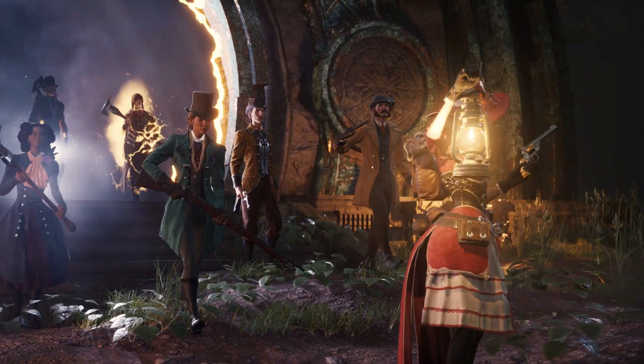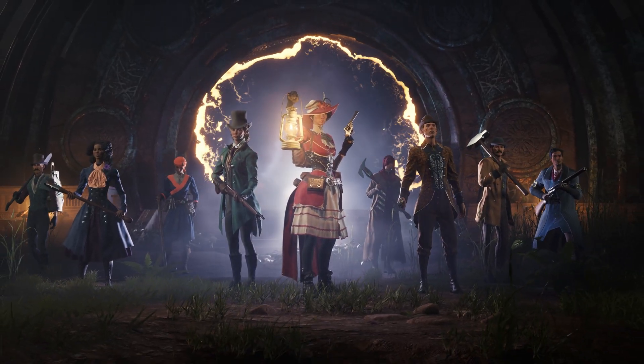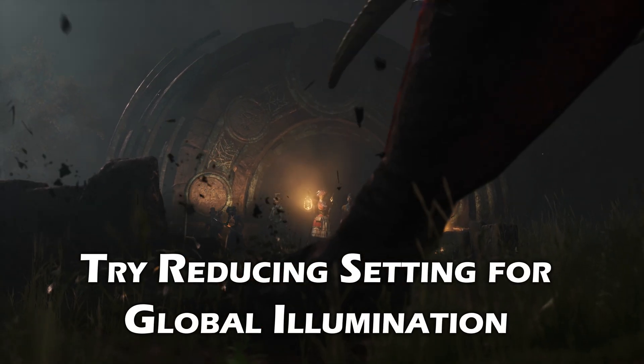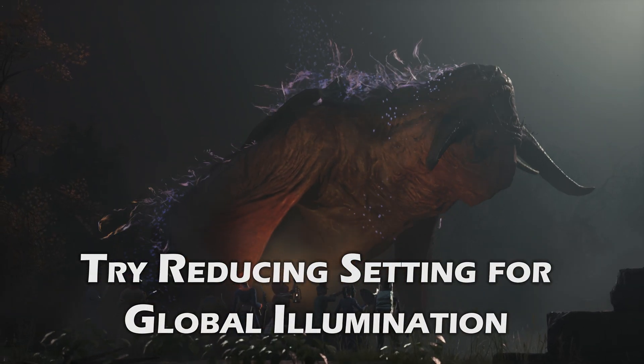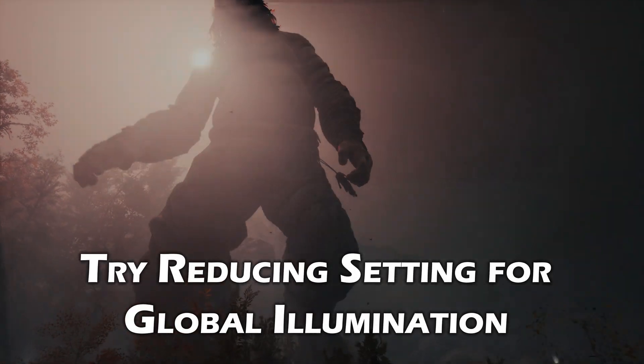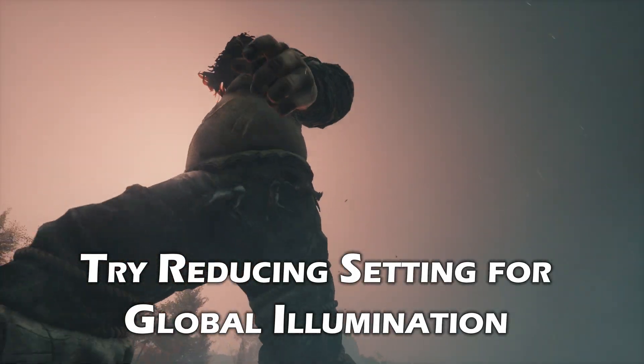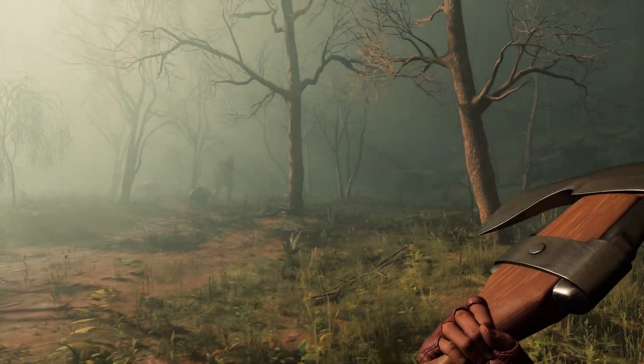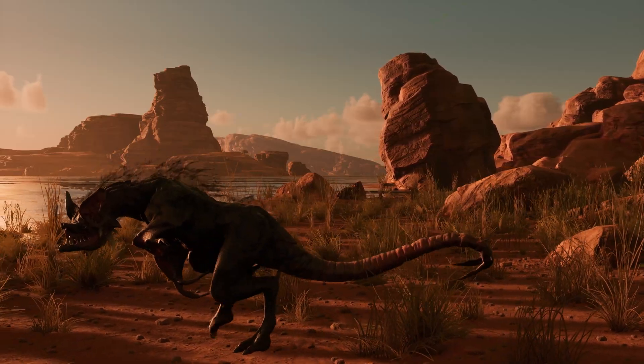Lumen is an amazing technology, but it can be resource heavy on your GPU, so if you are still having issues with FPS, try dropping your Global Illumination settings to Balanced or Performance mode. You may also want to reduce the Shadow Quality setting, or even just lower the entire Quality preset down a notch, as this may well fix many performance issues and still enable you to have a great experience with the game.